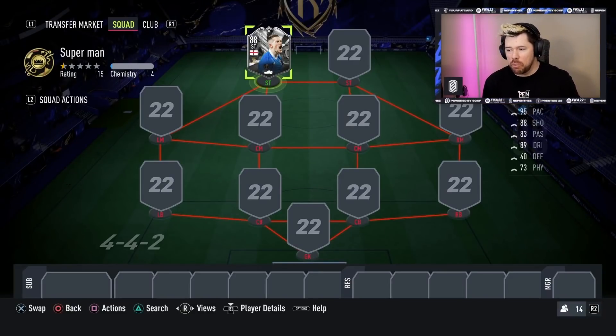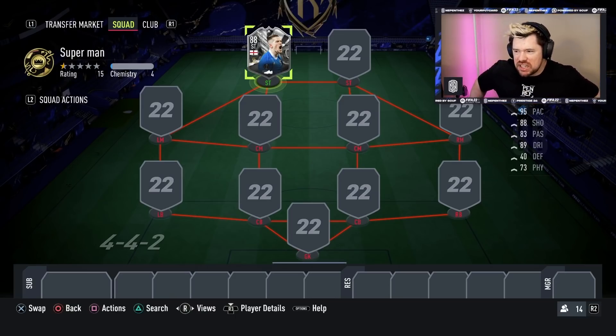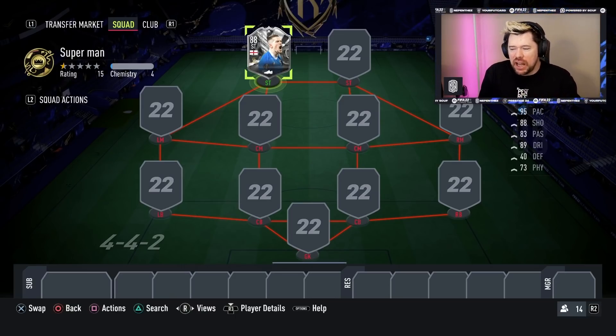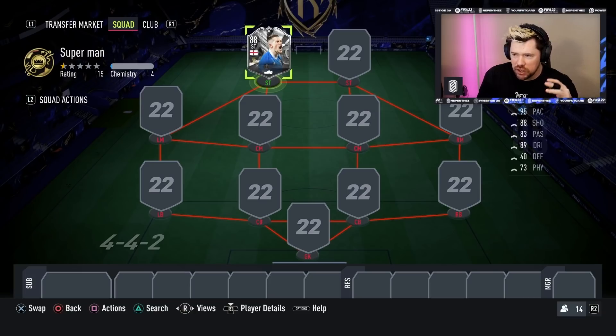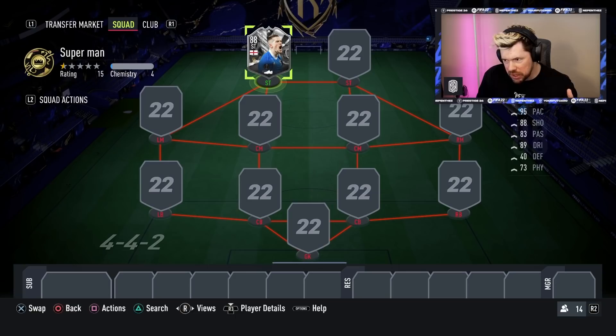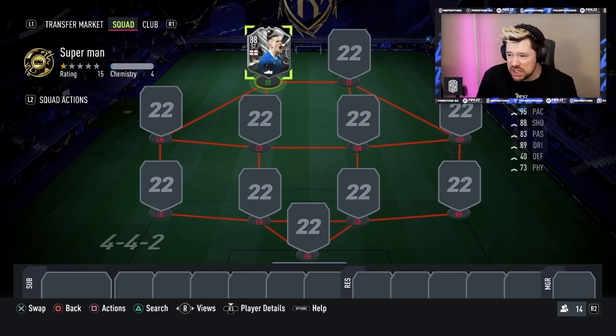What's up guys, Penthes here, welcome back to another episode of Road to Glory. Today we're going to be trying out the brand new SBC Showdown Ryan Kent - an absolute cult hero on this channel. Back when he got his Road to the Final card, the orange one, the five-star weak foot, he was absolutely insane for us. Then he got the Summer Heat card which was also absolutely ridiculous.